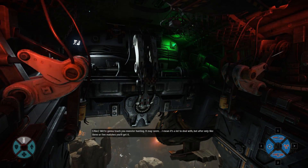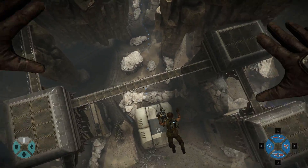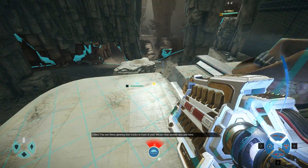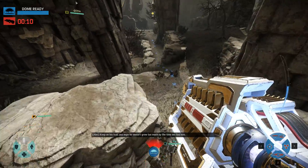It may seem like a lot to deal with, but after only like three or five matches, you'll get it. See those glowing blue tracks in front of you? That means that asshole was just here. Keep on his trail, and hope he doesn't grow too much by the time we find him.